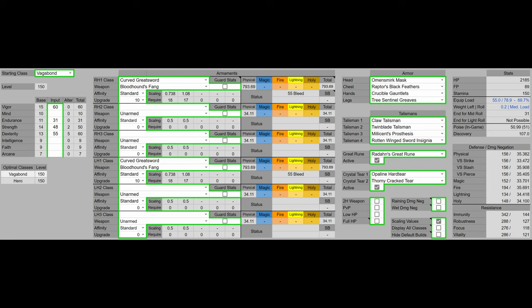For the armor we have the Omen's Mask, Raptor's Black Feathers to boost our jumping attacks, Crucible Gauntlets, and Tree Sentinel's Greaves. Together that's going to give us 51 poise, which is the most important PVE breakpoint for poise. For talismans we're going to have the Claw Talisman, which is also going to boost our jumping attacks, and the Twin Blade Talisman which was recently buffed in patch 1.09 — that's going to give us a 45% increase to our final L1 damage. For our third talisman we have Millicent's Prosthesis, which gives us 5 dexterity as well as increases our continuous attack damage. With the Rotten Wing Sword Insignia we would get a greater benefit to increased attack than Millicent's provides, however we don't have the 5 dexterity.